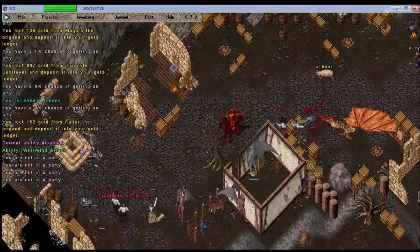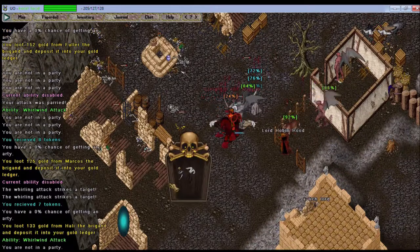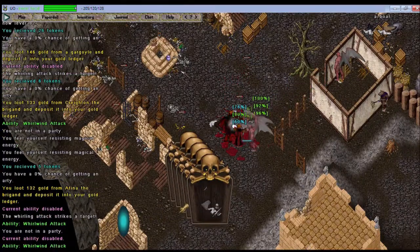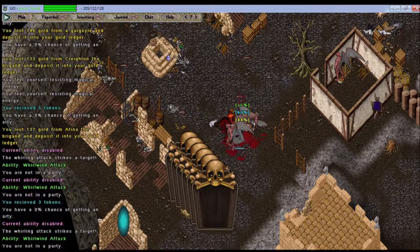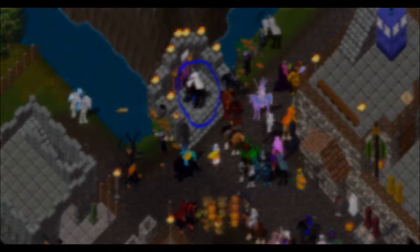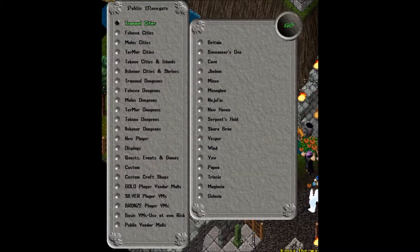The gates you're going to see are going to look a lot different than the ones you might be used to. The gate in Britain in the original UO was way outside of town, but in Evo there's a gate right next to the bank, and the interface for the gates looks way, way different. They actually have everything broken down much further than they used to in the original UO and even in some of the other shards I've seen. So definitely take advantage of that.